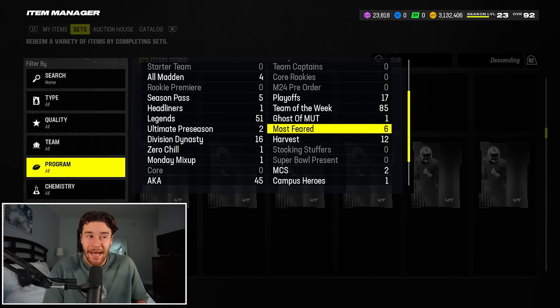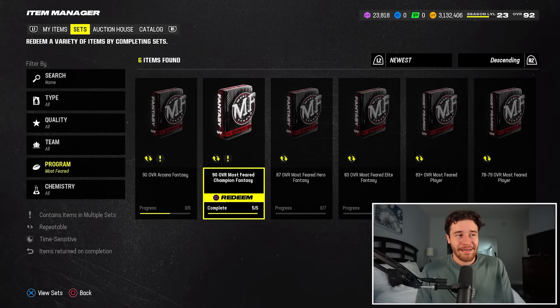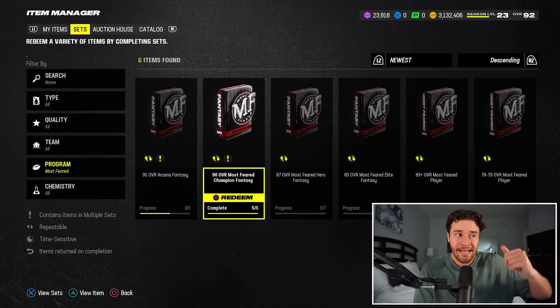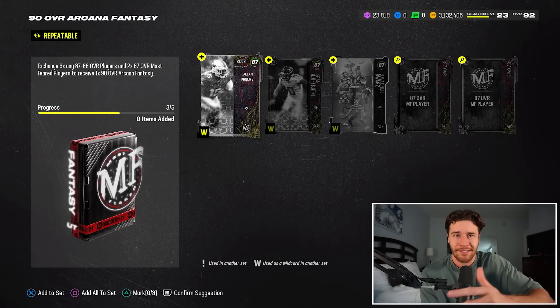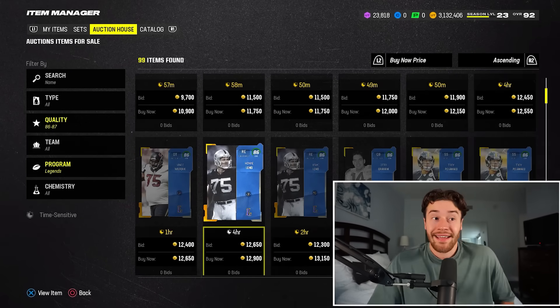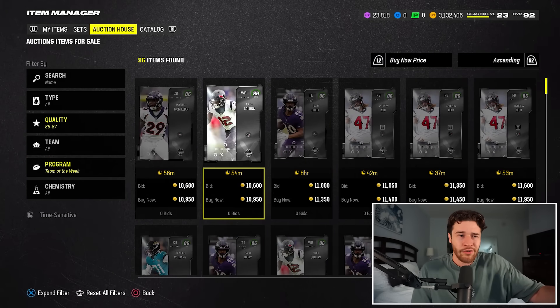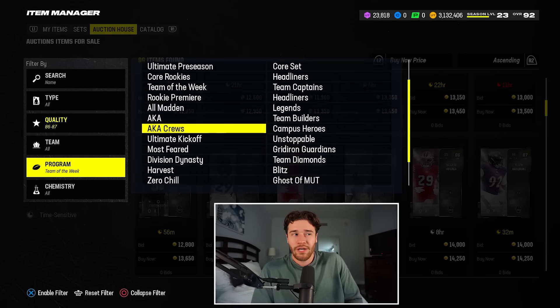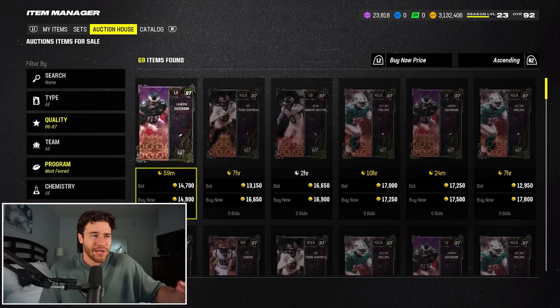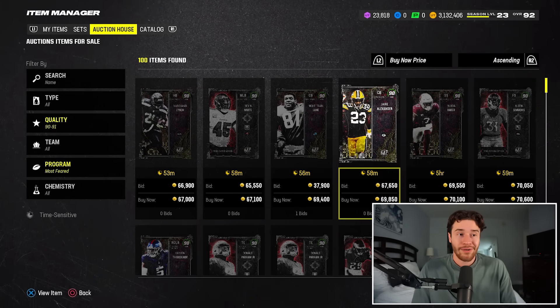I think right now the Arcana sets are probably the best because there's a Lamar Jackson card who sells for a nice chunk. When we go to the Most Feared sets, you'll see the Arcana Fantasy Pack and the Most Feared Champion Fantasy Pack. The Most Feared Champion Fantasy Pack is just five 87s. The Arcana Pack requires some Most Feared 87s as well as base 87s. When it comes to buying these 87 overall players, you're looking for them at about 12 to 13K, because that means you're spending about 60 to 65K to do a set. Good filters include Legends, Team of the Week, AKA, and Most Feared — flip between these until you find your deals. With Team of the Week dropping soon, that's probably the best one to look at. You're looking for about 12K, though even 14K will work for a lot of these.